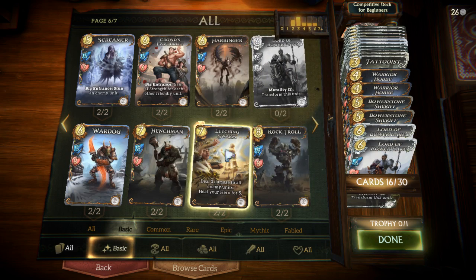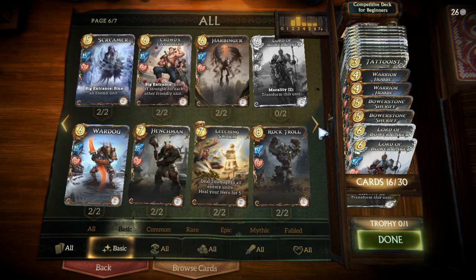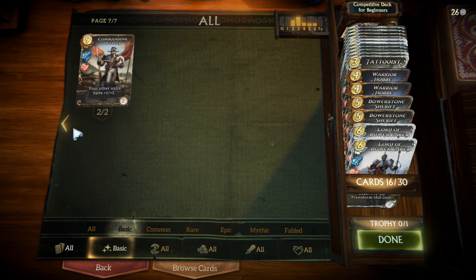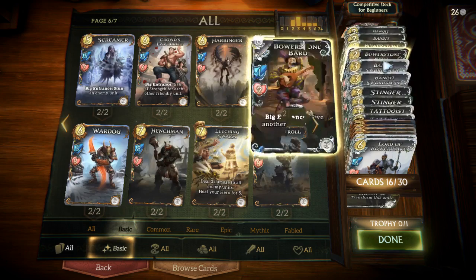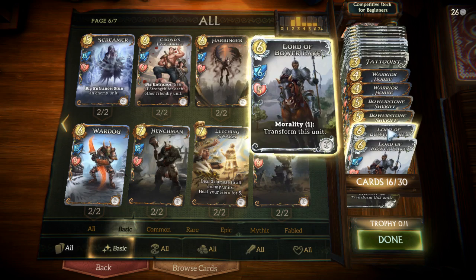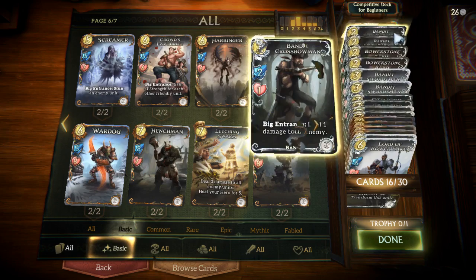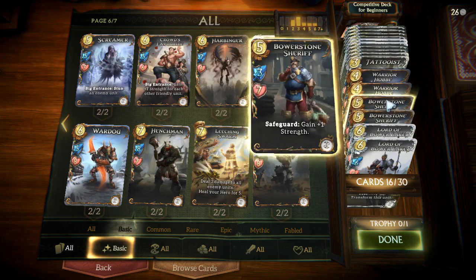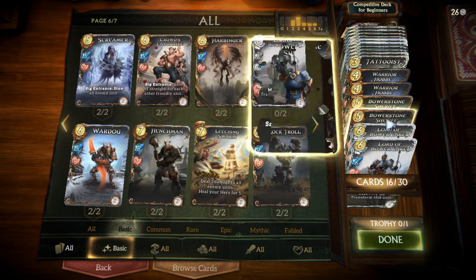The higher cost creatures we're not going to bother with at the moment, although Wardog can be a solid inclusion as well, especially in a Prophet deck which has a defensive hero power that can heal the Wardog. But for now I'll leave it at this. As you can see, we already have 16 neutral basic cards which are really viable competitively — that's already more than half our deck filled with strong cards that help set and dictate the tempo of the game and maintain board control.